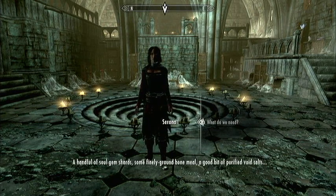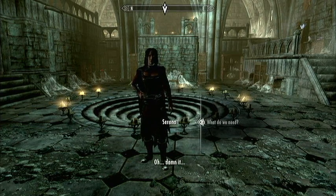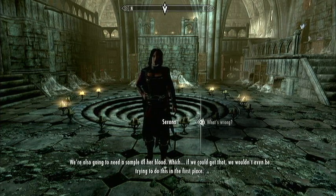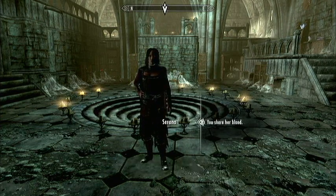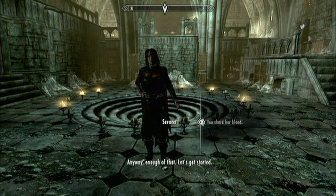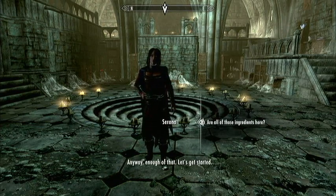A handful of soul gem shards, some finely ground bone meal, a good bit of purified void salts. Damn it — we're also going to need a sample of her blood. Which, if we could get that, we wouldn't even be trying to do this. Not bad. We'd better hope that's good enough. Anyway, enough of that. Let's get started.